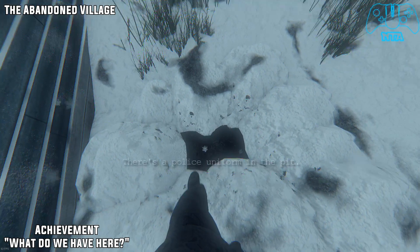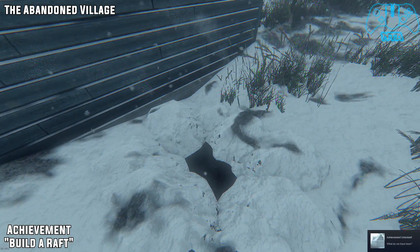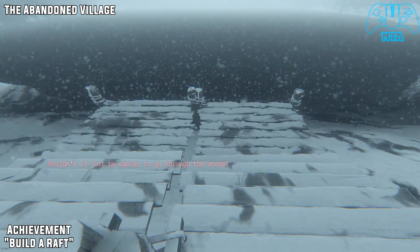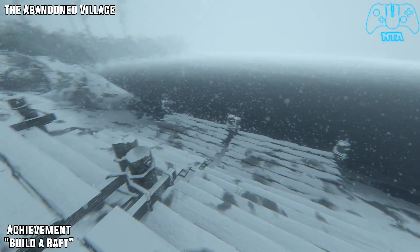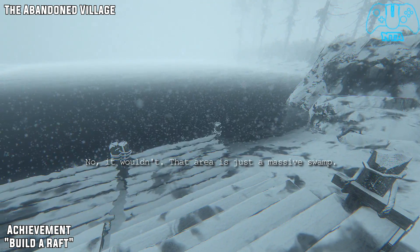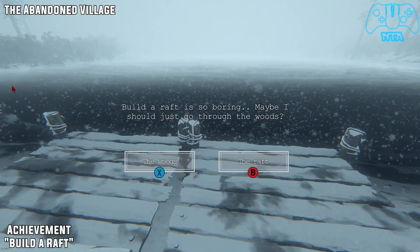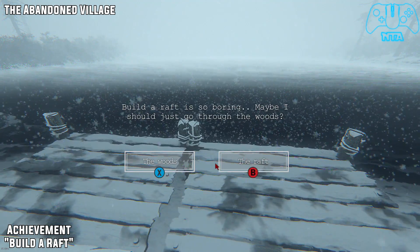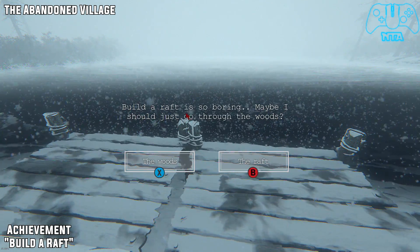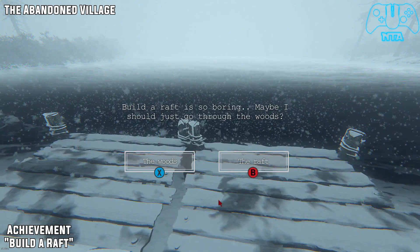Once you have done that you will gain the achievement. There are two achievements here. Once you get near the end of the level, it will give you a choice to build a raft or go to the woods. You have to choose both options — so the first one I chose is to build the raft, then reload the level again and pick the woods. It is pretty simple to do.